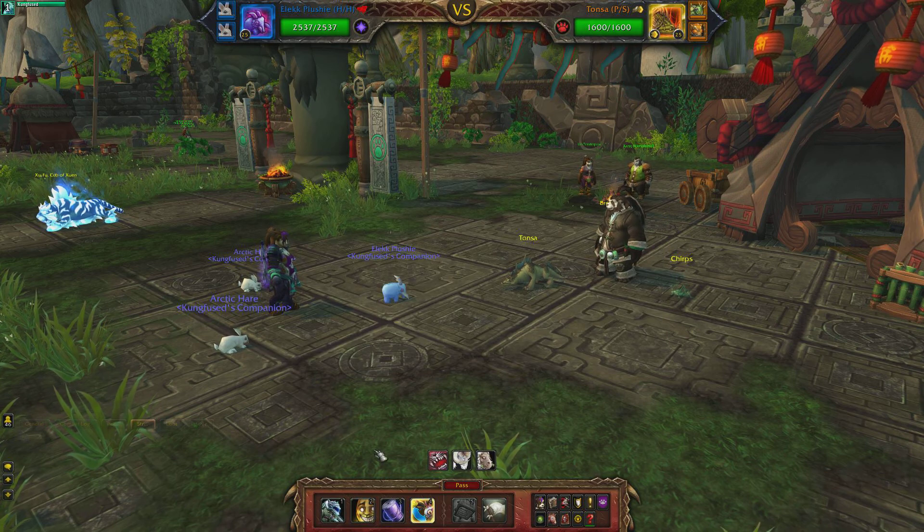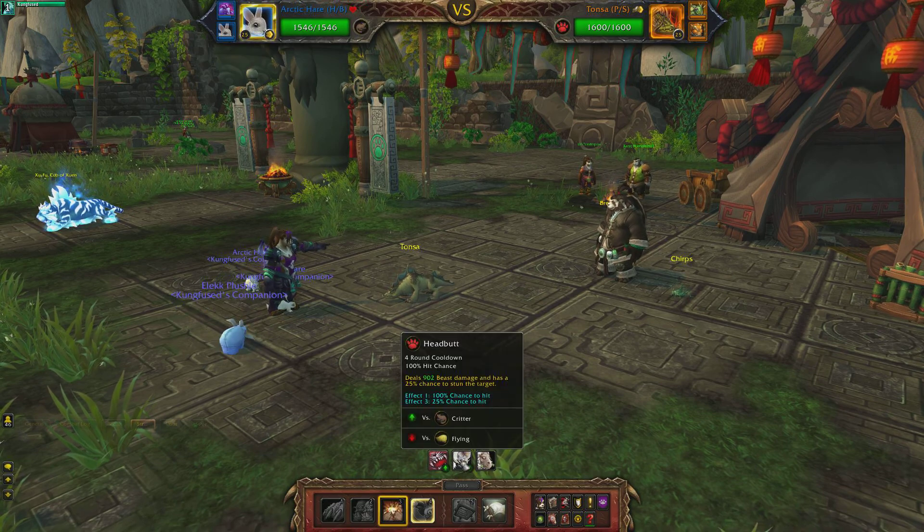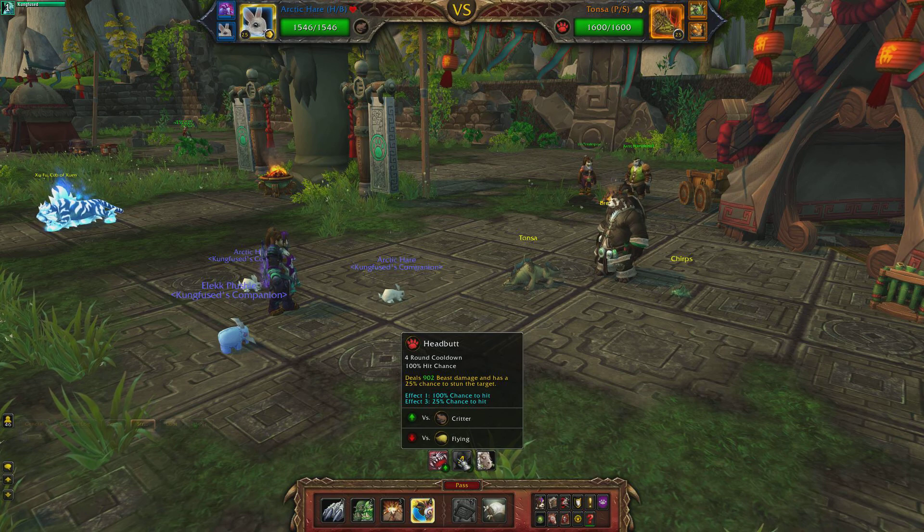Start off with your plushy and do Itchin for a Stitchin. He's going to do Headbutt, and if that happens to stun you — because it is a small chance to stun you — just restart the battle.